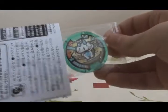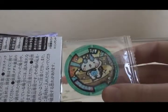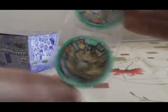So let's start with pack number 1. The first medal is Komasan S. This is a normal medal, but it is the S-rank version of Komasan from the second Yo-Kai Watch game, so that's cool. And the next one — oh, Komasan S again! Both of them in the same packet. That was a good start, I like those two.